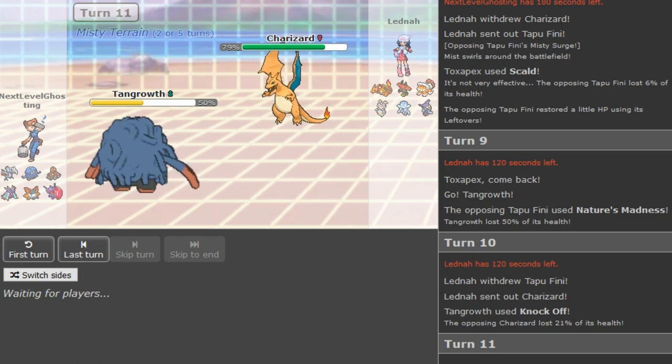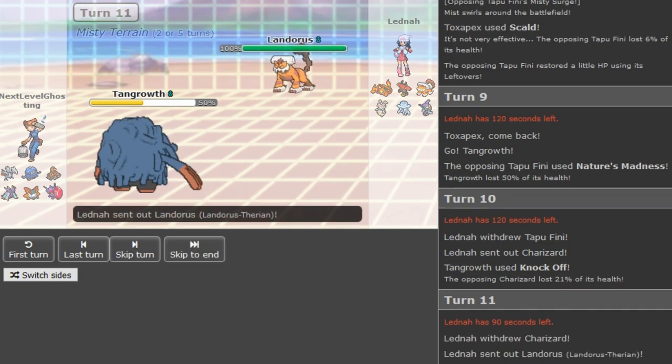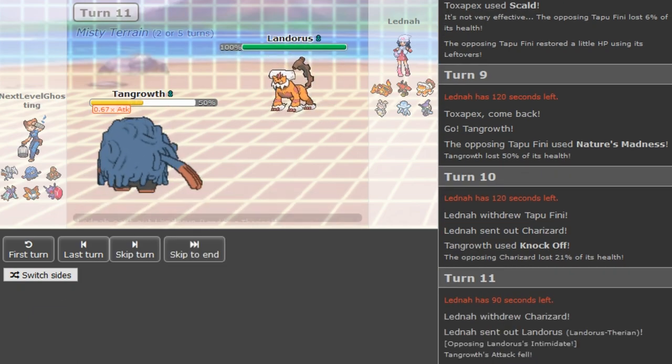You can always change sets up. I do like Rock Slide on Tangrowth because people like to go hard into their Zard Y or Volcarona. But ever since Mega Mawile came out I prefer Earthquake a little bit more. In general, Rock Slide is an option on Tangrowth, especially if you have another Knock Off user already. Since the Pex is so obvious I assume we're gonna see some sort of double-double again.